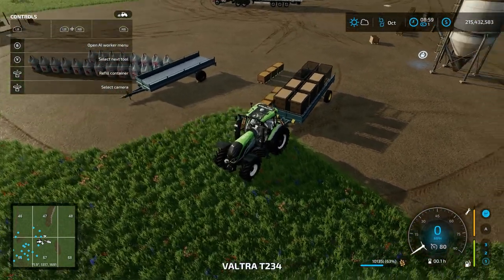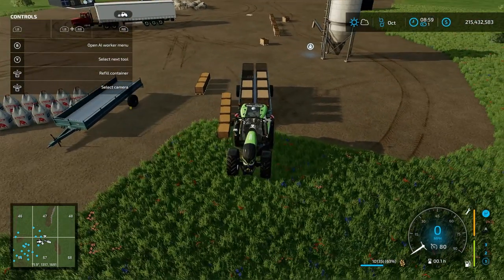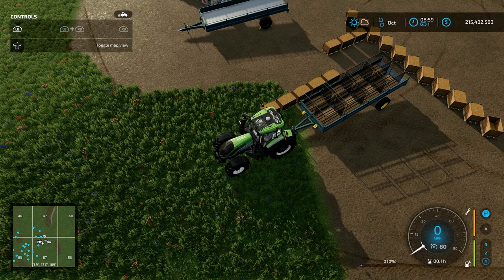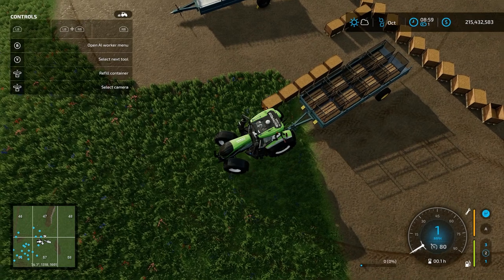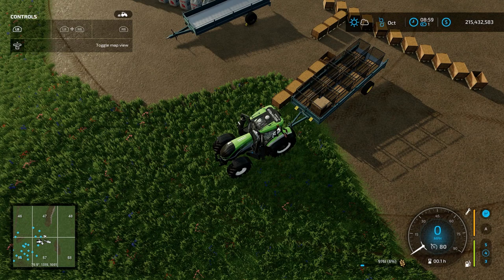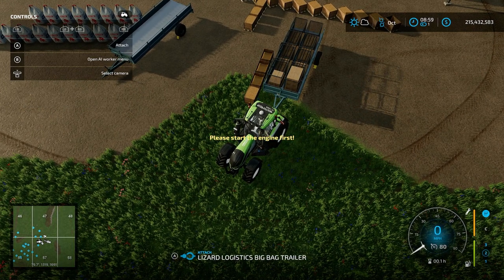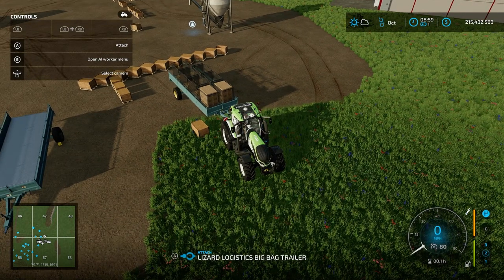So this first trailer already has pallets built in and can carry basically every product in the game. Currently we have some wheat in there. I'm going to unload the wheat — let me turn the tractor on. If you pull up to a certain point, you can see the pallets auto load themselves. There you go — they start unloading. That is an amazing feature.